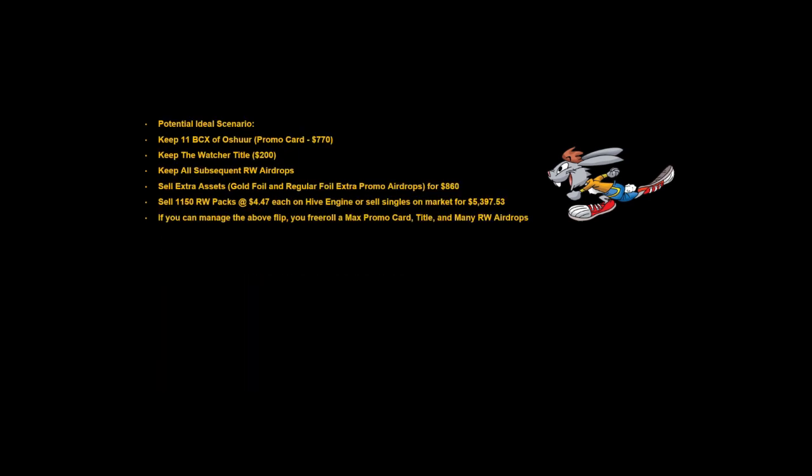In an ideal scenario, let's say we want to keep a max level Oh Sure promo card — valued at $770 — and keep the Watcher title. If we keep the title, subsequent Riff Watcher airdrops, and a max level Oh Sure, and sell all the extra assets — gold foil and extra regular foil promo cards — for $860, we would then need to flip the 1,150 Riff Watcher packs or individual cards for $4.47 each on Hive Engine, or sell singles for a total of $5,397.53.